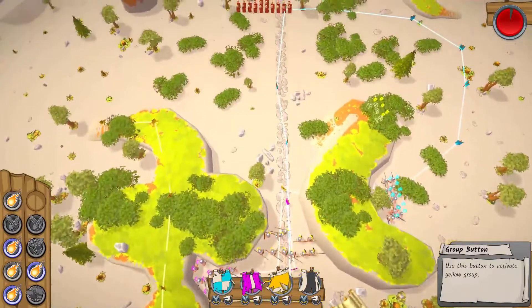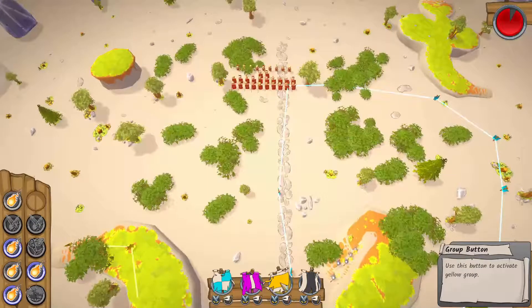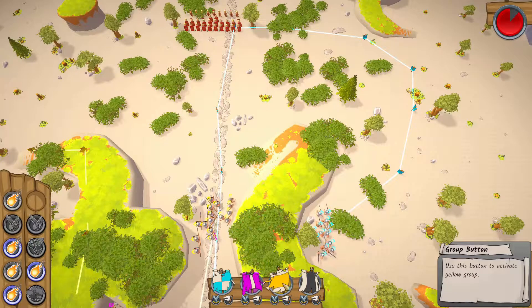The gameplay is most comparable to the Total War series with a roguelike twist. In each encounter, you arrange your troops into different battalions organized by color. You then set up a battle plan for each battalion. Once the battle starts, you can execute your plans step by step and by battalion.